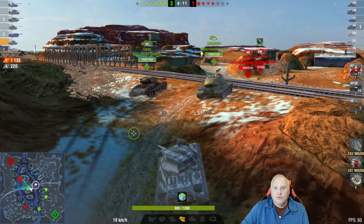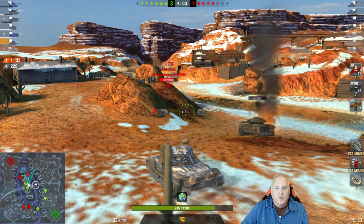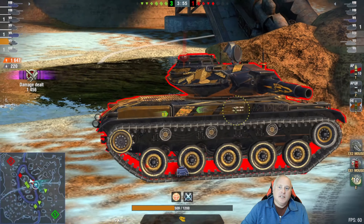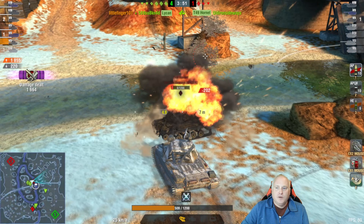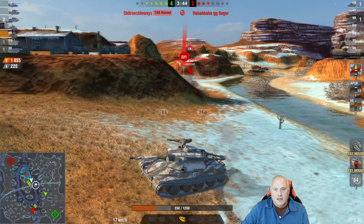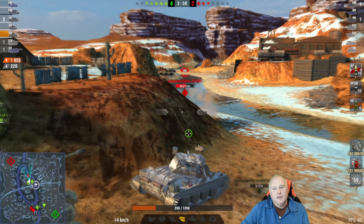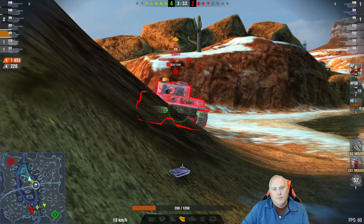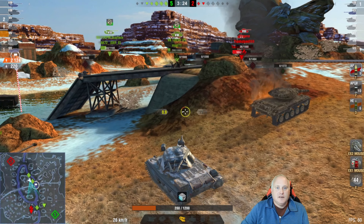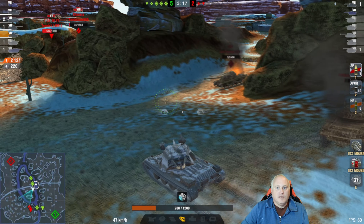I don't want to be in a position where I can be pushed on. I see the Hornet going around — we have a couple-tank advantage so I go aggressive. He bounces my shot, but the Lichen gets the kill. The Tiger comes back around, and now I have support behind me, so when he fires I pull forward, put my shot in, and back up. We're at 2,100 damage with two tanks still left.